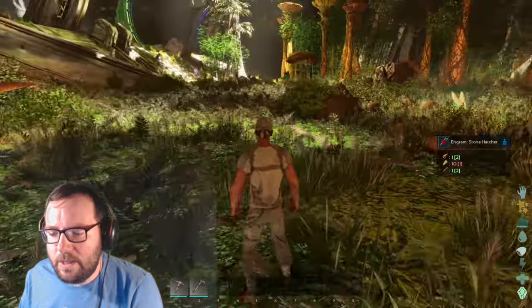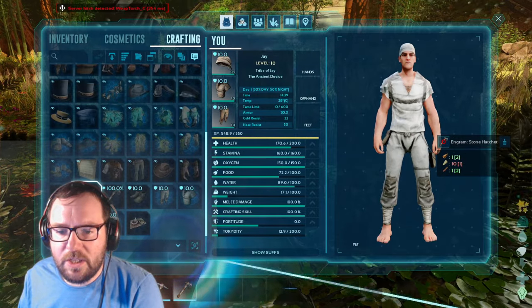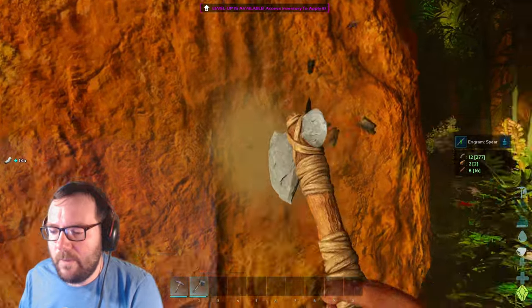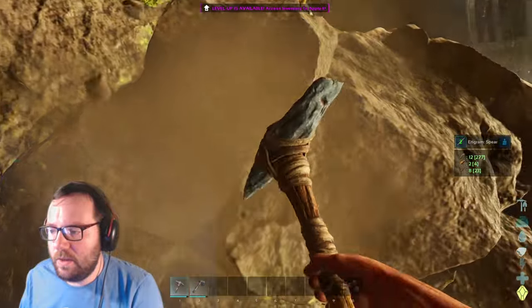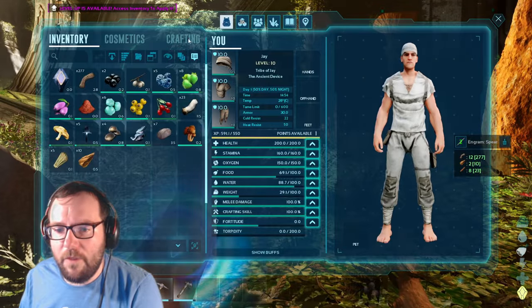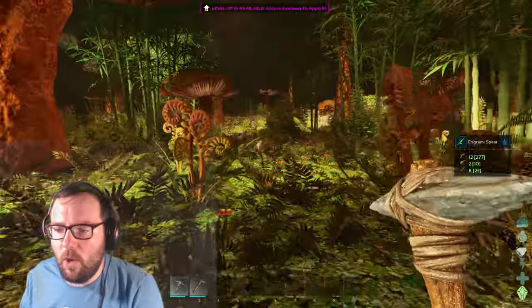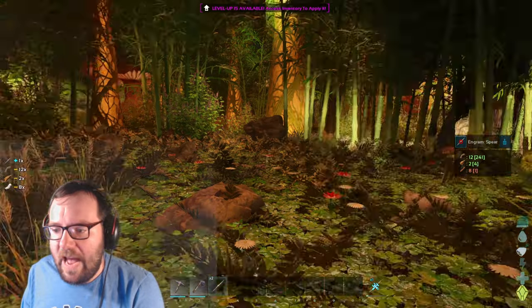Alright, so what do we need for spears so we can at least get some things going? We need a bit of wood and a bit more flint so we can make more than one. I want like multiple spears — at least three. We've got all the fiber in the world. We can only make two spears because we're short one wood. Let's make three spears so we can at least fight back a little bit.